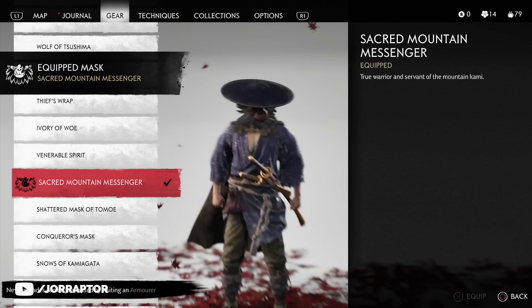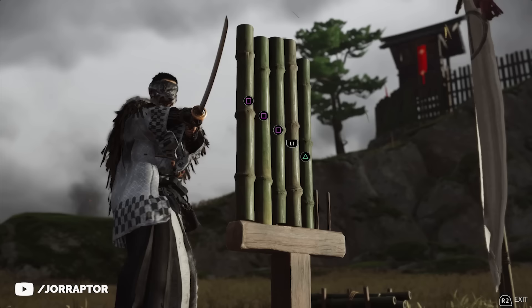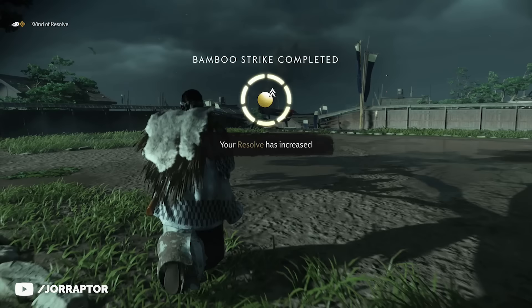You get the monkey mask for completing all the bamboo strike challenges in the game — good luck with that. It's a pretty unique activity and was the most challenging and sometimes annoying activity in my opinion. But if you got them all, you earned a ton of resolve and this cool mask. I'll link to a video with all the bamboo strike locations in the description.